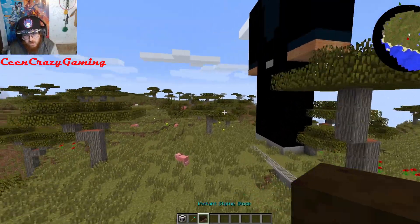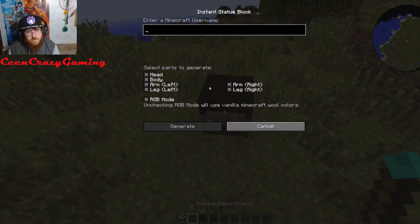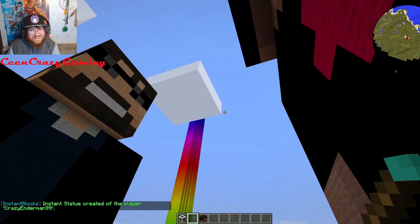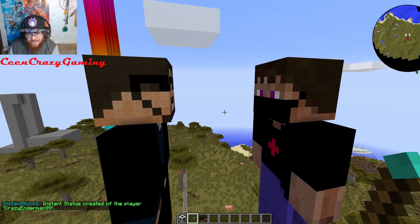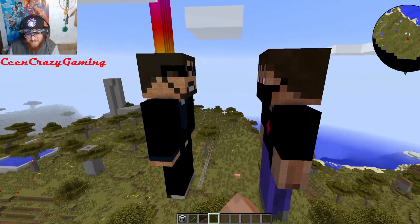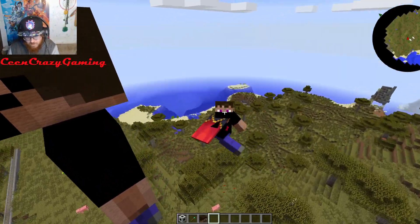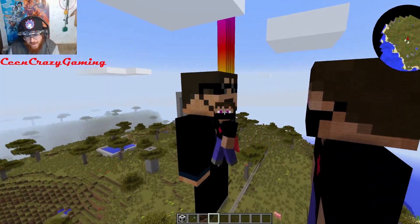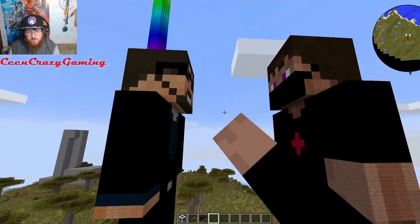You got your own little structure. I can probably put myself on here too — let's see, I'm gonna do CrazyEnderman99, which is my Minecraft username. There we go — look at that! I've got my own statue on here, that's fucking insane! It didn't copy the cape though — that would have been cool if it actually captured the cape. Maybe I could make the cape out of wool or something.